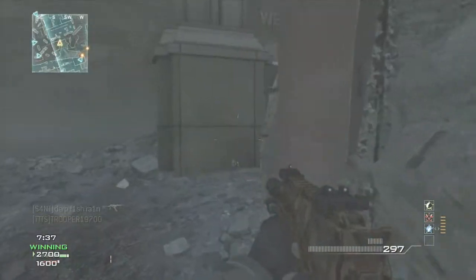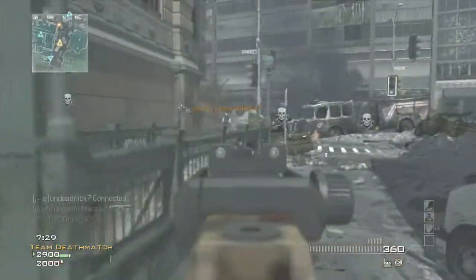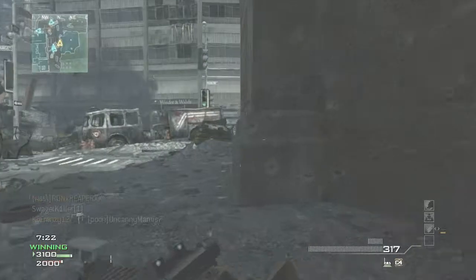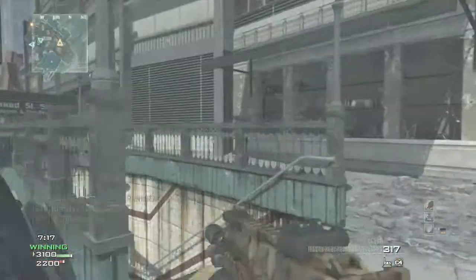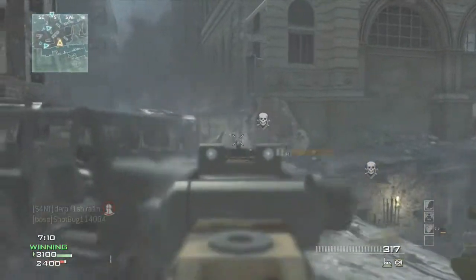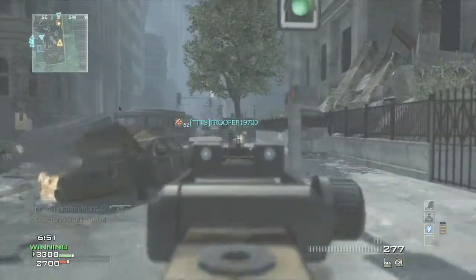Now we're going to go on to number 3, which is going to be Outpost from MW3. There's a lot of camping that goes down in that map and it's just a weird map — it just looks weird. It definitely deserves to be on my list. Also, the reason why there are so many cutouts is because I'm not going to make a full 7-minute video of a top 10 or top 5 anymore, so I'm going to try to reduce them a little bit.